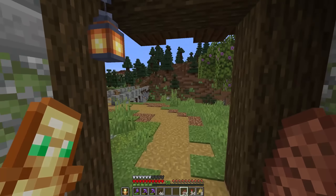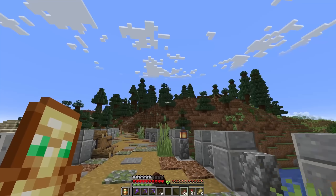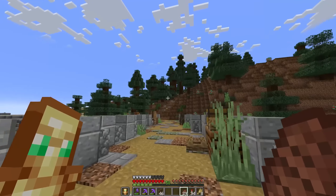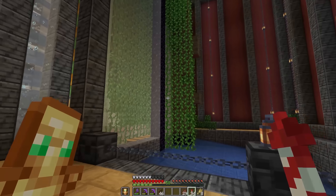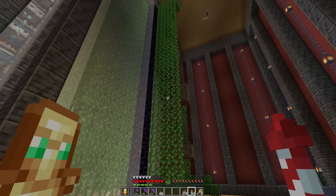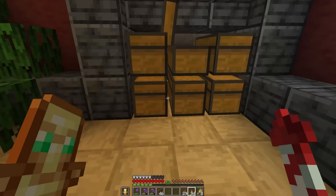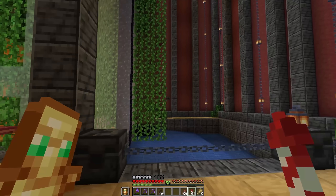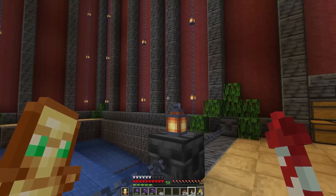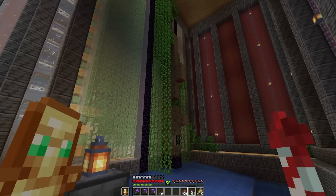If we walk through here, there is actually another bridge, and this will take us over to the very last island. This whole island exists for one purpose and one purpose only — our mangrove tree farm. Speaking of which, I think I probably actually need to run it again because we're pretty much out of wood at the moment. But this thing is an absolute beast — we have made so much wood from this. Most of it has probably been turned into chests, to be honest. I think pretty much our entire storage system was built out of this wood.